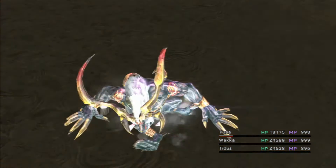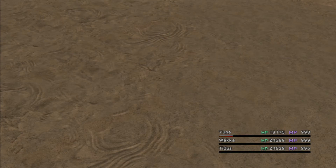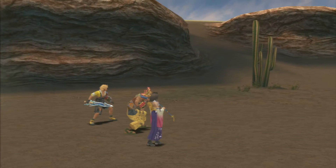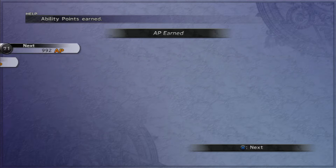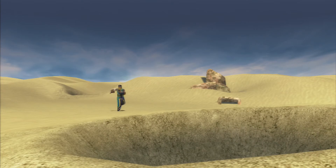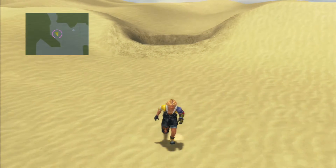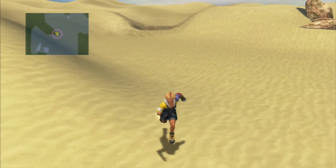Especially if your defence is somewhat low — Rikku took 31k damage, and you could easily take max damage if your defence isn't up to snuff. We got a Master Sphere — that's actually the rare drop of the Dark Aeons; they usually drop Dark Matter, so Master Spheres are very nice. Dark Ifrit is done. Our next destination is the Thunder Plains — I'll see you there.